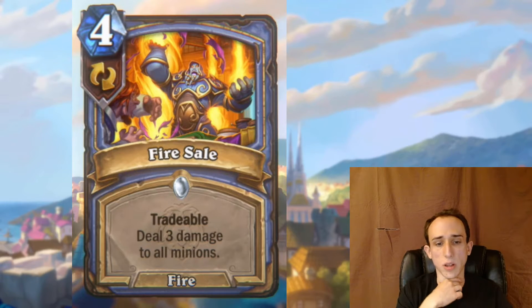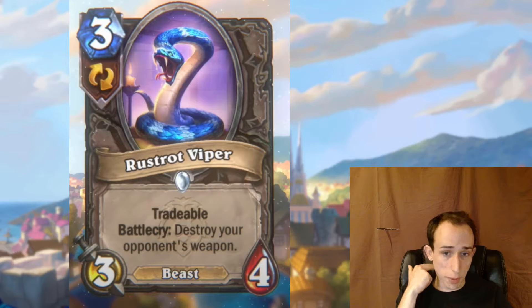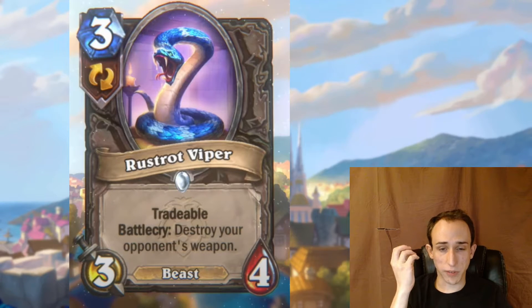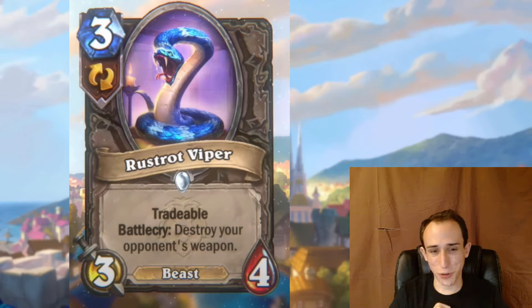Rust Rot Viper — the card I made a joke about in the previous video. Destroy your opponent's weapon, and it's tradable. Weapon removal is actually bad on average — it's very good in matchups where the opponent relies on a weapon, but that's not most matchups. You're also not guaranteed to draw it in those specific matchups. With tradable though, you can cycle it back in the matchup where you know you won't need it, like against any non-martial casting class. That said, the new expansion just released a whole new class of weapons.